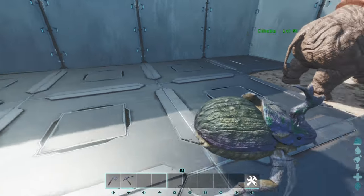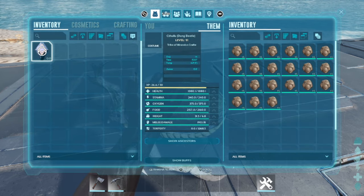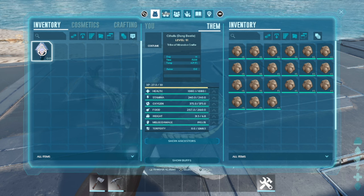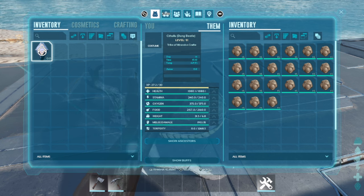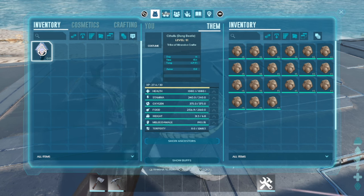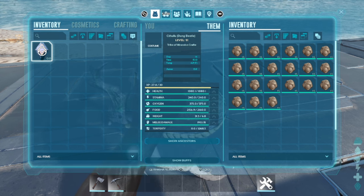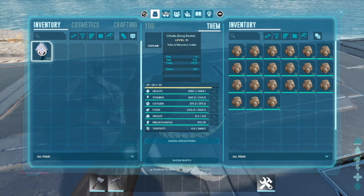We'll look in his inventory and — bang — he's got all that feces in there. What you would do at this point is enable the dung beetle to wander, and as he wanders he'll transform it into fertilizer. It takes like 30 minutes for one piece to be transferred into a bag of fertilizer. While you're just doing other stuff, he's continually in the background making fertilizer, so it stacks up pretty quickly. Once you get your crop pots full, they don't drain nitrogen so fast that you can't keep up.